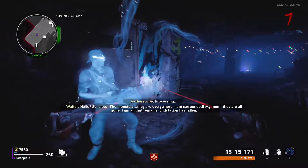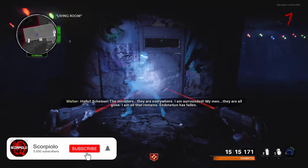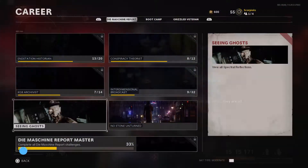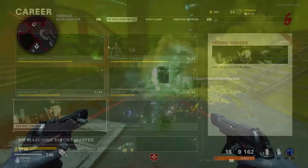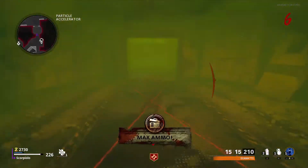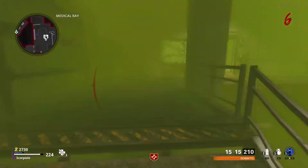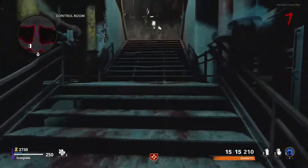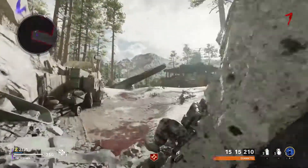Hey guys, what is up? Sam Oscorpiolo here and today I'm going to be showing you how to get all 10 spectral visions with the ethoscope in Demachina and earn a sick calling card challenge towards the Demachina report category. Completing the easter egg showed us the first five of these visions and after a bug fix today, we now know how to see the remaining five. I'll give you a quick guide through them all in game before actually playing all of the visions in full for you, since they're just jam-packed with some awesome tidbits of story.